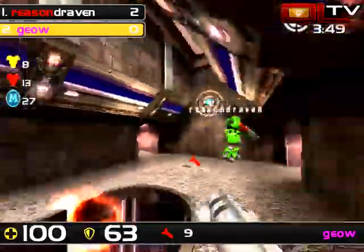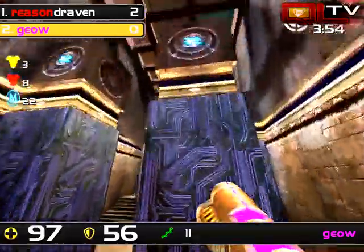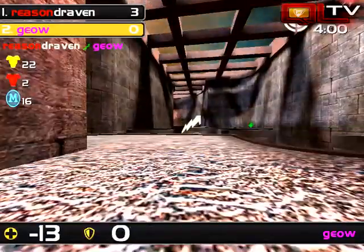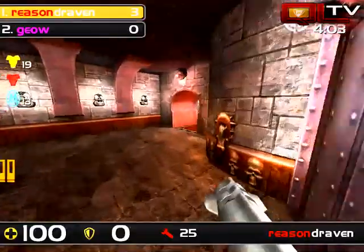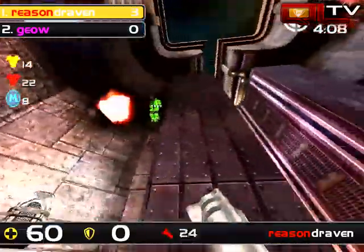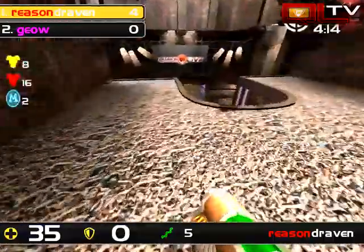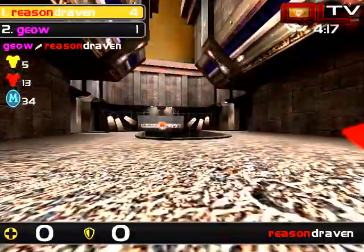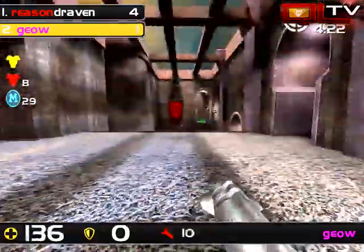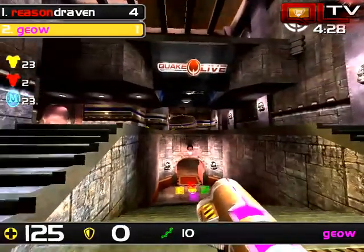And Geo is going to be running for his life here. Now here, Draven has a chance to go over to yellow and cut off his opponent. That yellow is showing up right about now. It looks like Draven's going to be content to just hang on to the red side of the map. He knows red's going to show up first and then he's going to make a play for Mega. He's going to get there just in time if he makes a beeline, and he's got it. He doesn't eat any of that rail there, so that's going to give Draven a huge advantage here. Geo on the other hand is only going to have about 50 armor. He's got 50 armor and some shards.